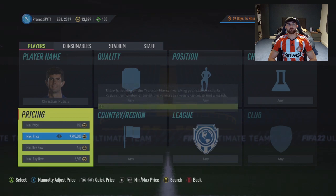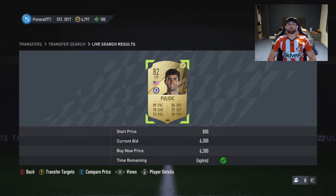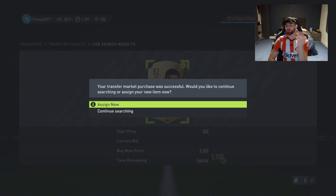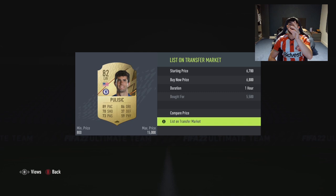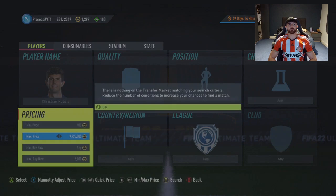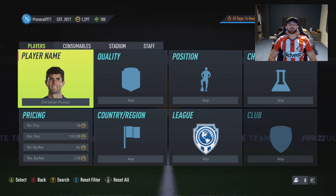Anything here as an investment is going to be a win. If we can get him for 6k or below I'm very happy. Got one at 6.3, going for another. Got one at 5.5 - we'll sell that on for 6.8. After 10% tax that's still around 1,000 coins profit. We've got a 5.5 and just over 6k - not bad as an investment.